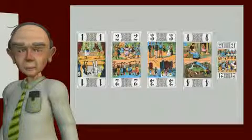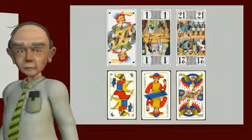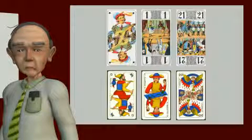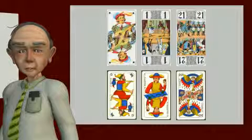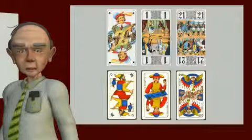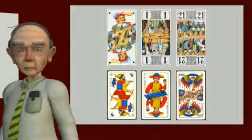Among these cards, three are commonly held to be of special importance. We call these the Honours. They are the Pagat, the World, and the Fool. In Italy, of course, where the trump order is a little different, the Angel replaces the World as an Honour.